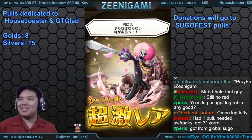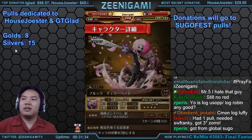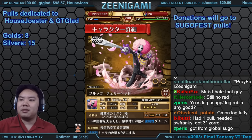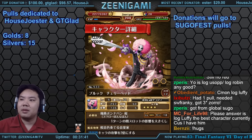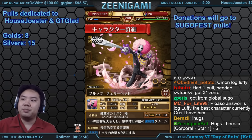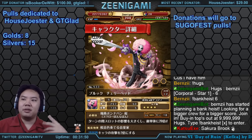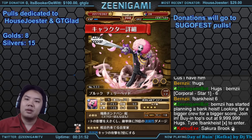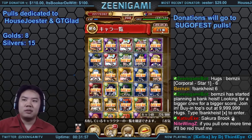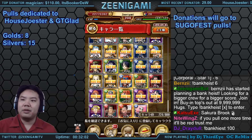Last gold secret — and it's secret Brook! Sakura Brook boosts Quick-type character attack by two times. His special boosts orbs by 1.5 for one turn and deals damage to one enemy. It's kind of okay, not the best.